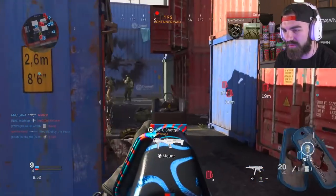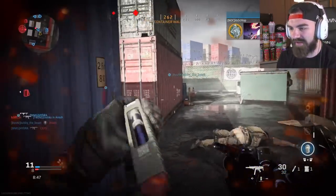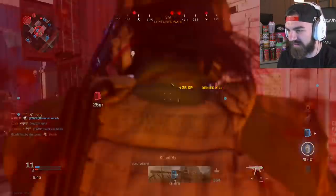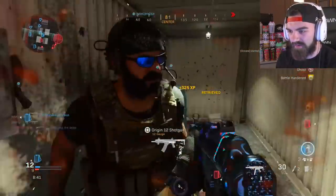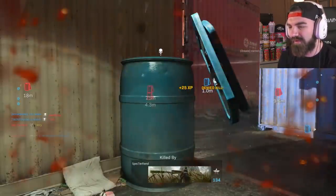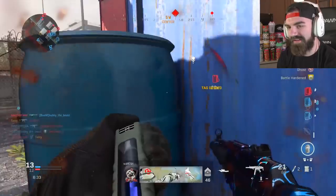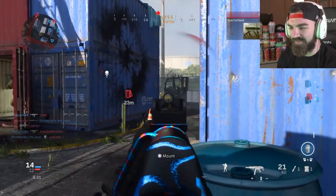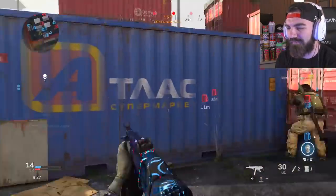Damascus camo is pretty cool. It was a little 'eh' at first, but I liked it. I don't mind that it's not reactive or that it doesn't move at all. I would have liked for this camo to be a little similar to Exclusion Zone — because Exclusion Zone was badass. If you guys remember Modern Warfare Remastered, Exclusion Zone was freaking sweet.